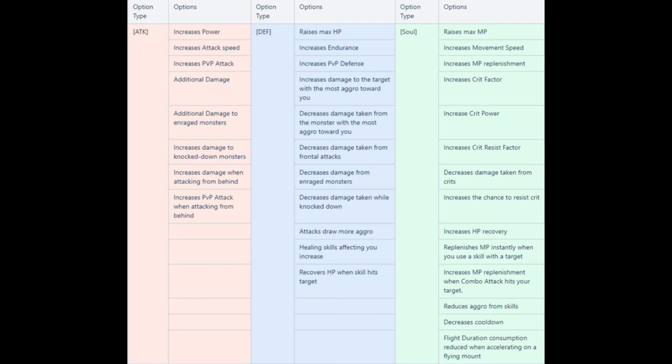Defense stigmas — the big one tanks might want — is increased damage to the target who has the most aggro. If you want soul stigmas, you're probably looking for the cooldown stat. Of course, this can always change depending on what you're doing. If you decide you want to PvP, there are even some really cool PvP stats that you can look into.